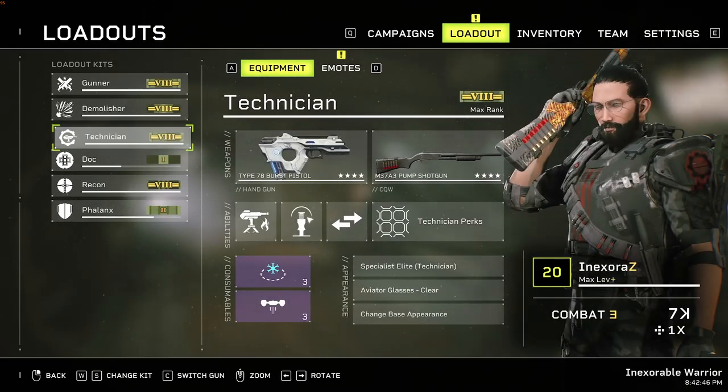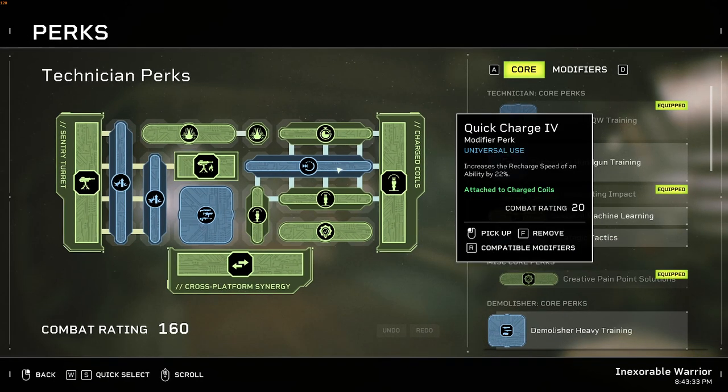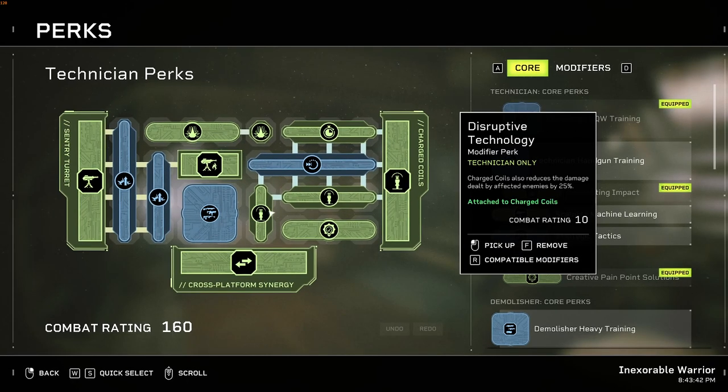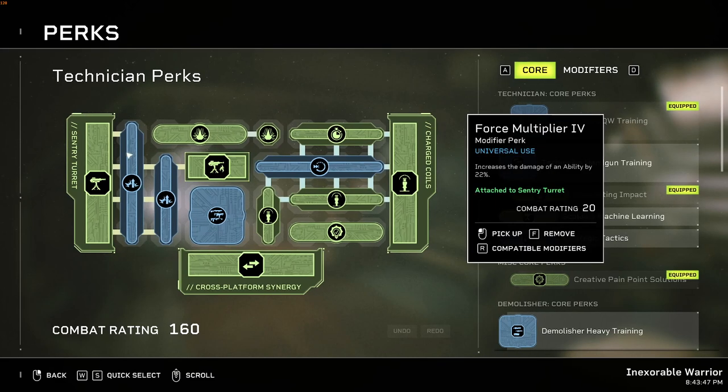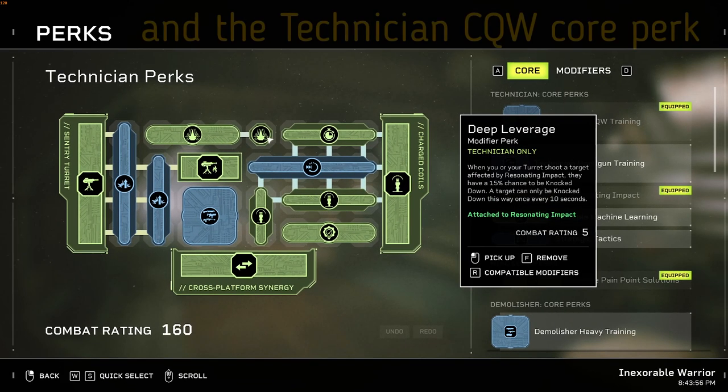The Technician is a beautiful class — it makes your team of 3 effectively a team of 4. The Flame Turret is so powerful and broken it makes life so much easier. As a Technician, always place turrets on high areas rather than the floor — they're harder to reach and destroy. Throw coils in front of and further ahead of the turret, and sometimes throw the coil from the source of the Xeno spawn rather than chokepoints. For the perk grid: Compatibility Matrix, Quick Charge 4, Agile Practices, Creative Pain Point Solutions, and Disruptive Technology. For the turret: Force Multiplier 4, Force Multiplier 3, Incinerator Turret, with Resonating Impact as the core perk and Deep Leverage as a modifier.